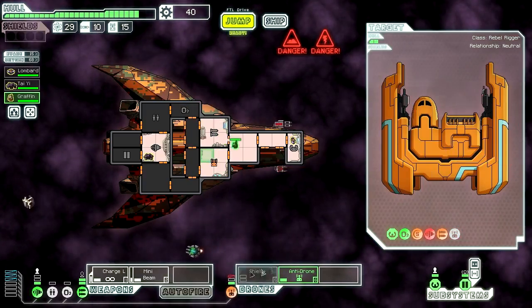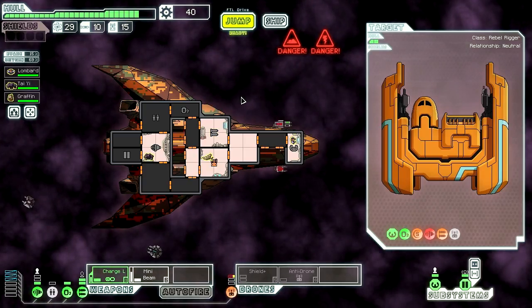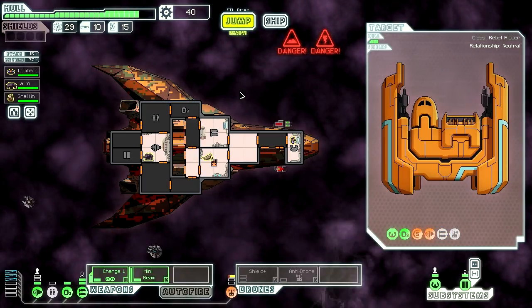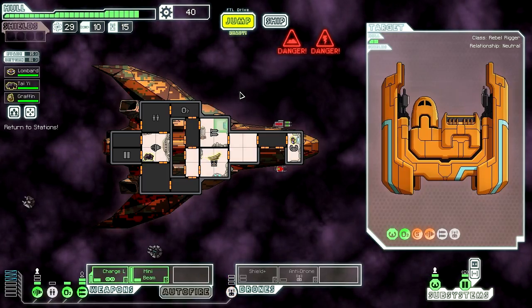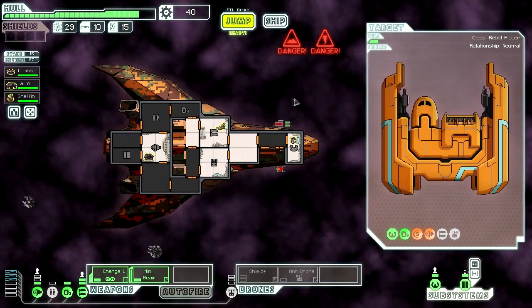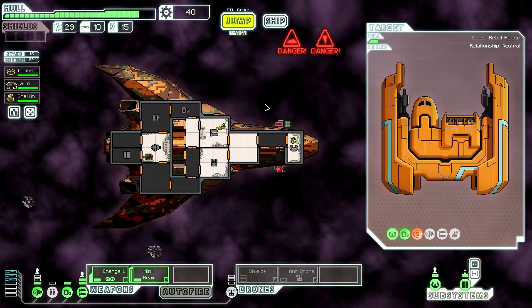I will accept your surrender just because I don't want to take any more damage. You're done here — fix this, turn this off, turn this on. We also want a drone recovery arm so we don't have to worry about drones anymore. I think that should be it. Also more weaponry to get through more shields — graphene is good.